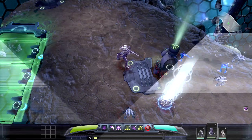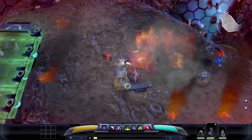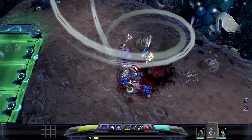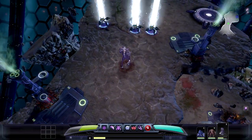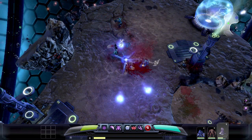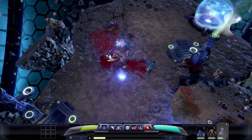Wraith is a necro sentinel who controls his enemies in a much different way. His Death's Embrace ability not only inflicts damage but also frightens NPCs. Wraith's Ghost Form ability gives him an additional 25% chance to dodge enemy attacks and ensures all ranged attacks pass right through him.